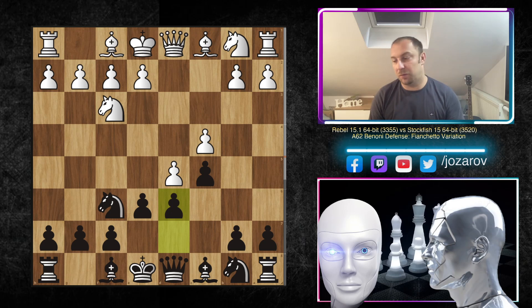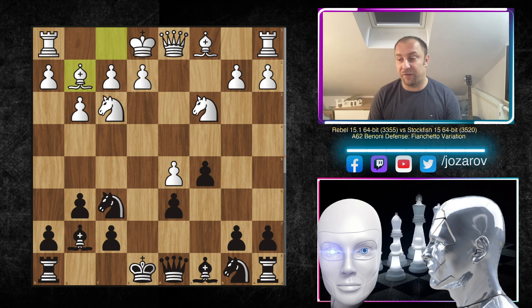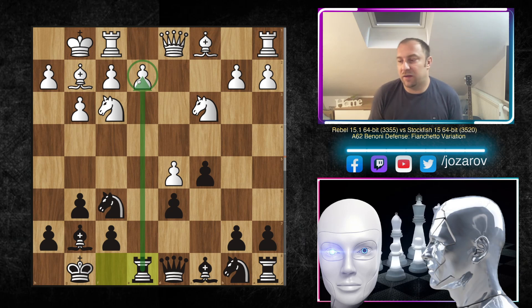After knight c3, e takes d5, c takes d5, and after g6 we reach the normal Benoni position. Then g3 — we have the fianchetto variation of the Benoni Defense — bishop g2, bishop g7, kingside castling by both sides, and rook e8. This is perfectly fine because Black is not allowing the e4 breakthrough.